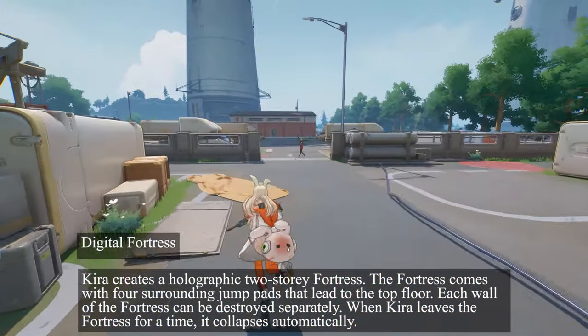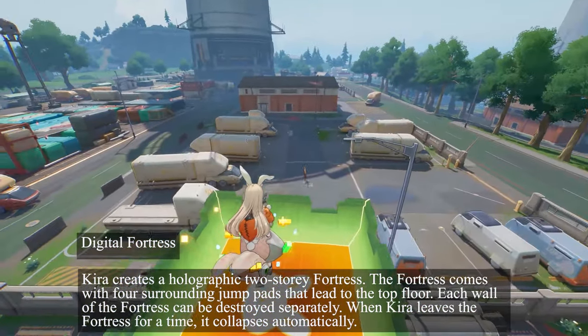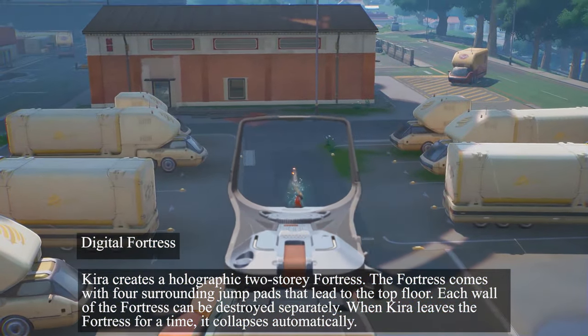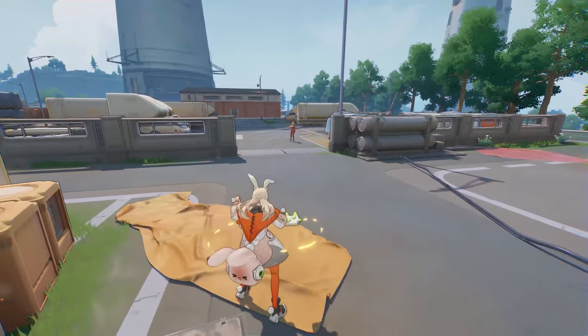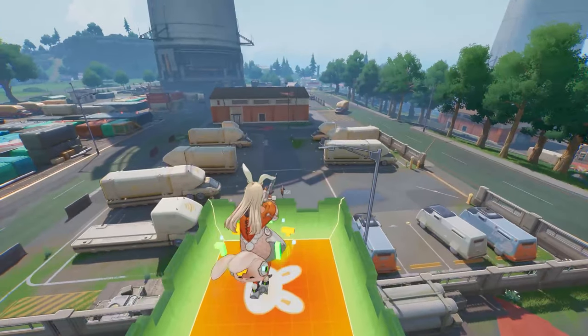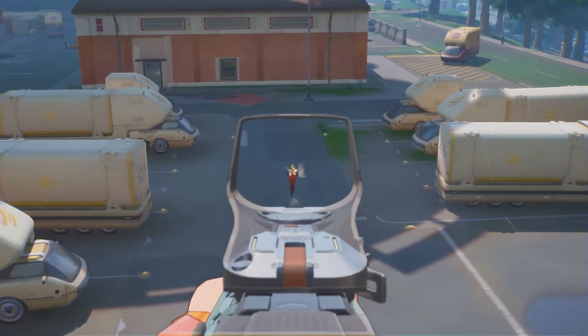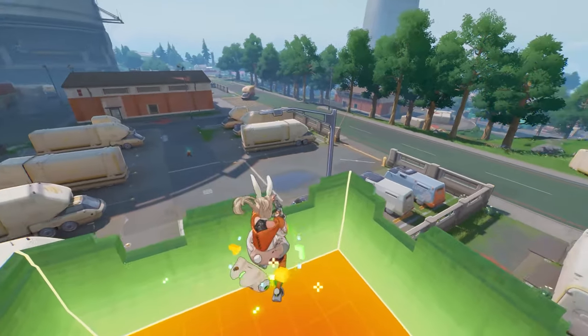Her ultimate, Digital Fortress, allows her to summon a holographic two-story fortress — and the best part? She didn't even have to crank a 90 to do so. The fortress comes with four surrounding jump pads, allowing her and her allies to leap to the top floor. Each wall of the fortress can be destroyed separately. The fortress will automatically collapse if Kira is away from it for too long. And again, we have yet another top-tier ability.